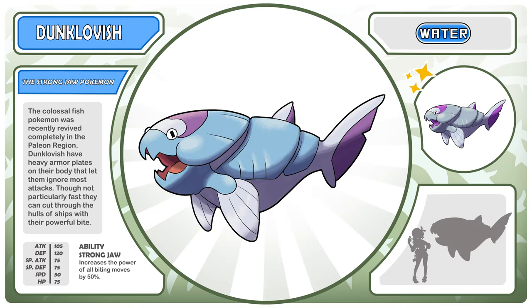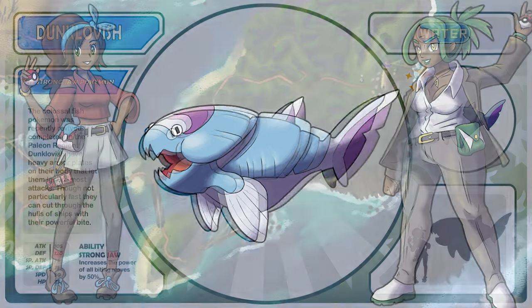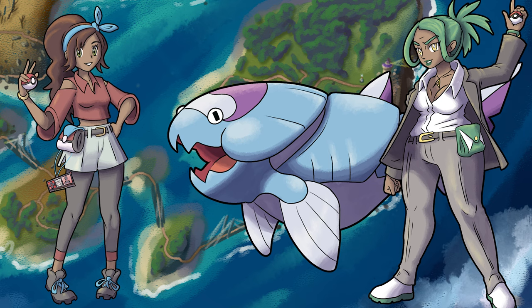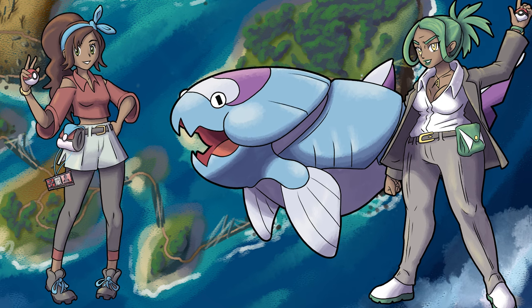Here is Dunklovish, the strong jaw Pokemon. This colossal fish Pokemon was recently revived completely in the Paleon region. Dunklovish have heavy armor plates on their body that let them ignore most attacks. Though not particularly fast, they can cut through the holes of ships with their powerful bite. Its ability is, of course, strong jaw, and that boosts the power of biting moves. Dunklovish is a tank — or more accurately, it is like a submarine — but it takes some serious work to get through its defenses.